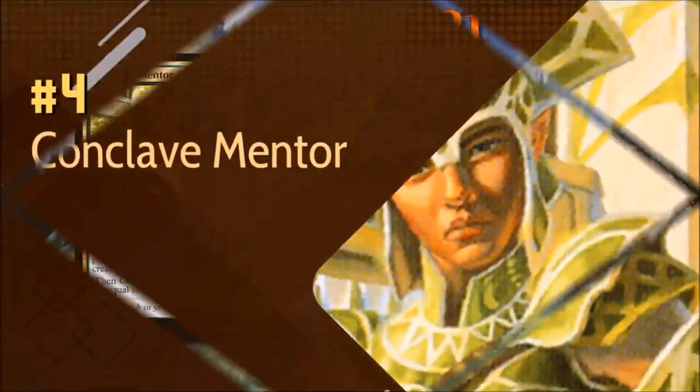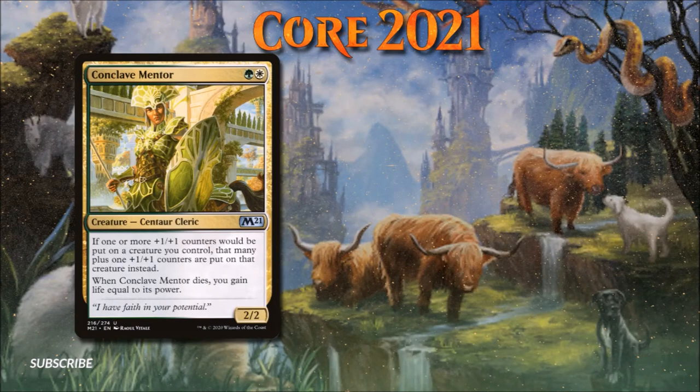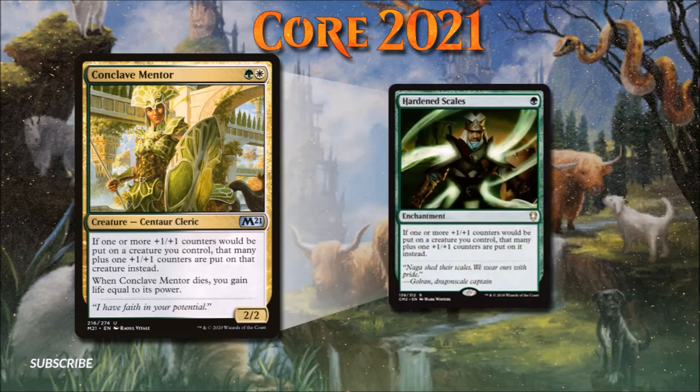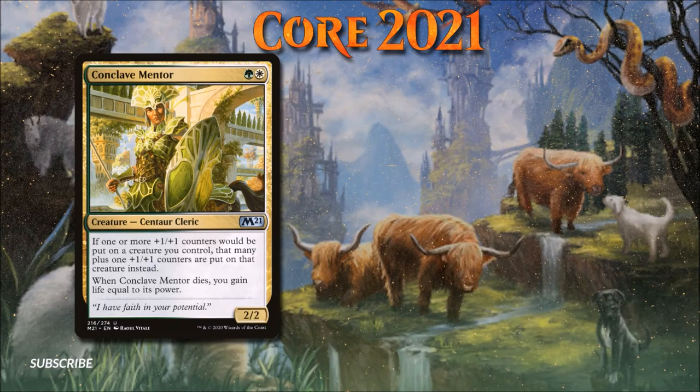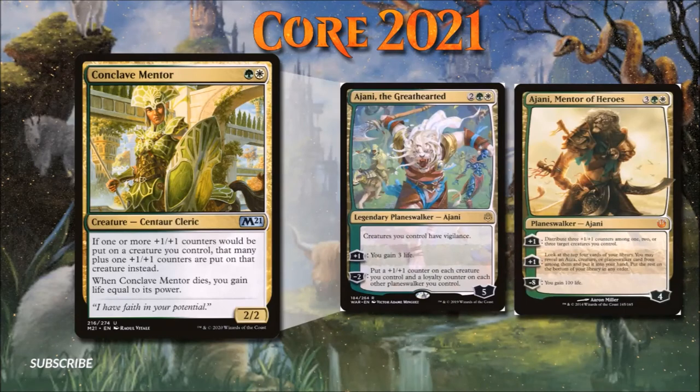Number 4: Conclave Mentor. Everyone say hello to Hardened Scales on legs. Conclave Mentor is clearly geared towards a specific archetype — similar to Watcher of the Spheres, this 2-drop Centaur is sure to become a staple in green-white plus-one plus-one counter strategies thanks to its first ability alone. The incidental life gain from its second ability is another nice upside, especially since this creature is bound to get plenty of counters put onto it. I doubt Conclave Mentor will see much play outside of a dedicated counter strategy, but it will be a very strong addition to that particular archetype. Ajani is your planeswalker for green-white plus-one plus-one counter strategy decks looking to use cards like Conclave Mentor.